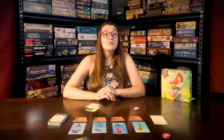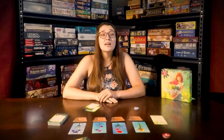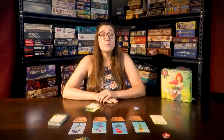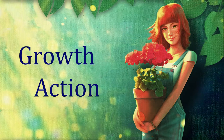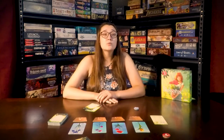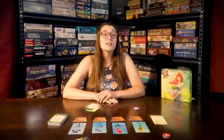Each player's turn will consist of them first doing the growth action and then any other actions they want until they cut a flower, pass, or have bad luck. The growth action will always start a player's turn and it can be performed more than once in a player's turn if they desire.